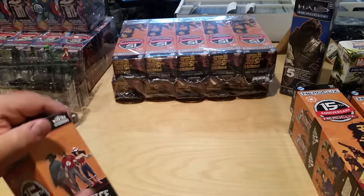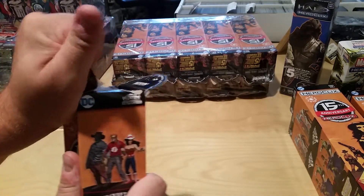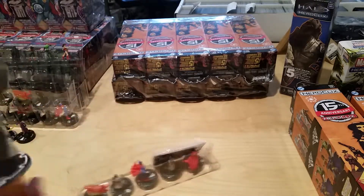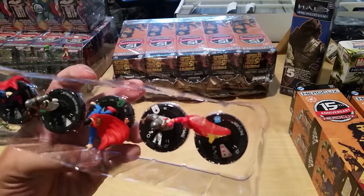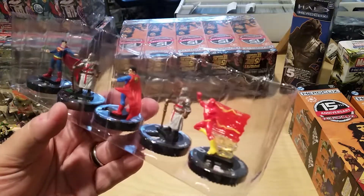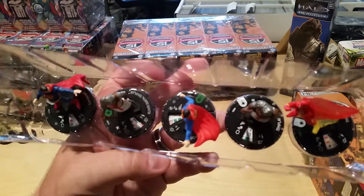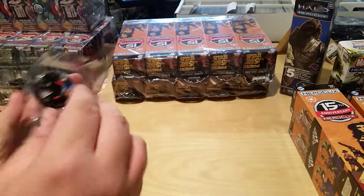Those Batman figures are always popular with the kids — they always want the Batmans. Not a lot of Superman yet; hoping to see some good ones. We've got more Supermans, another Flash, and two Knights — Queen Templar and Templar — even though they look exactly the same. Superman number 27 is in there. From a gameplay perspective it looks like you can build it at either 160 or 100 points, which is pretty cool.